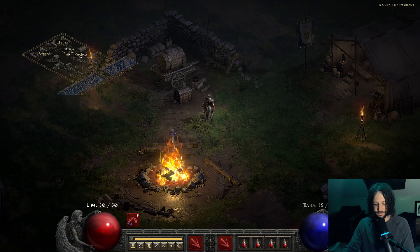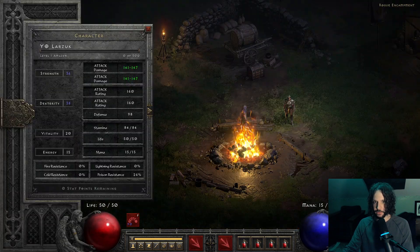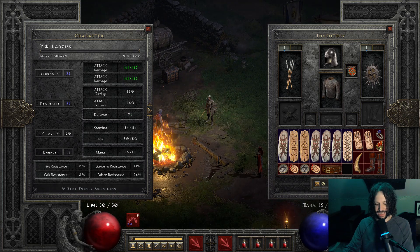Anyway, this build, guys, you probably saw from the thumbnail. Low level. Very low level. We're level one. And by level three, we'll be so strong, it'll be awesome. This is an Amazon. This works for like any character really. But I'm just doing it with this one since this would be like if you wanted to level right from the get-go as a toxic multi-shot Amazon. This could probably carry you through all the way through normal. In fact, I'm pretty confident it could.